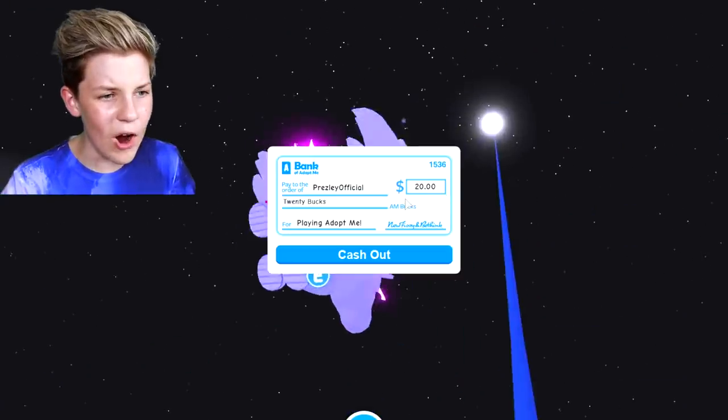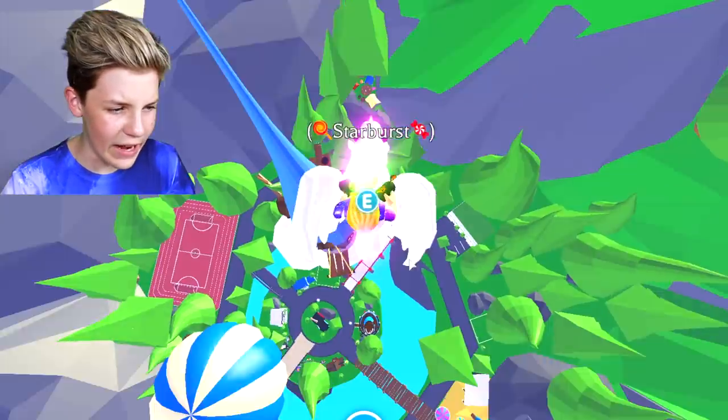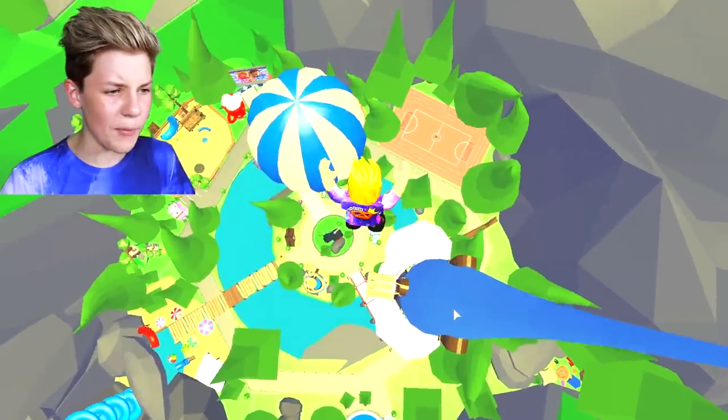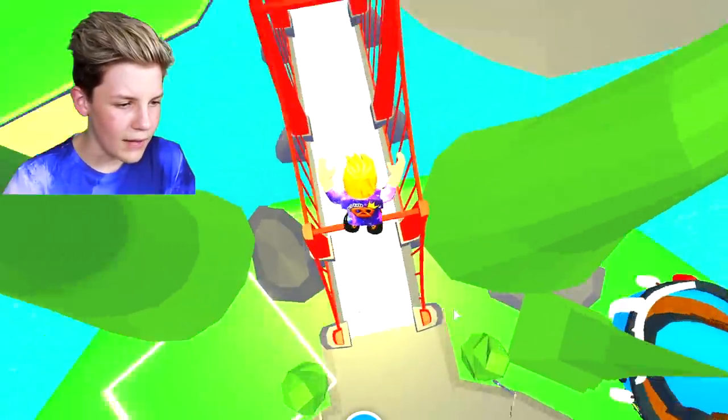Let's jump down from the main center — we're almost above the sky castle. If we go above the sky castle and drop, this is the highest we could be in Adopt Me. Let's stop — that wasn't too bad, we just bounced!